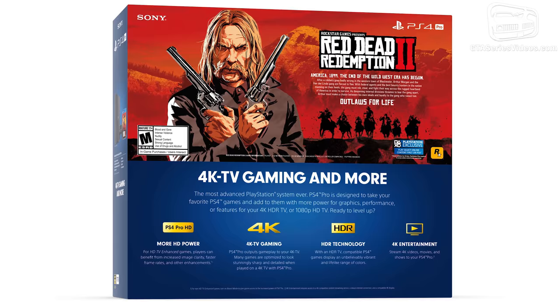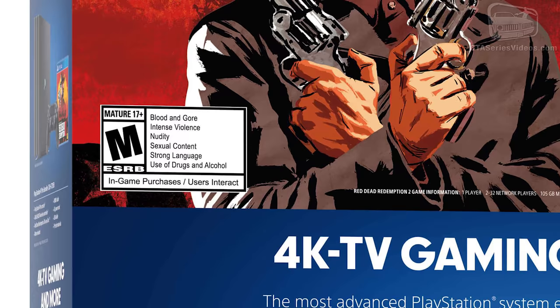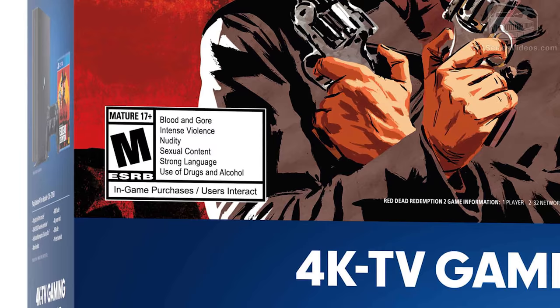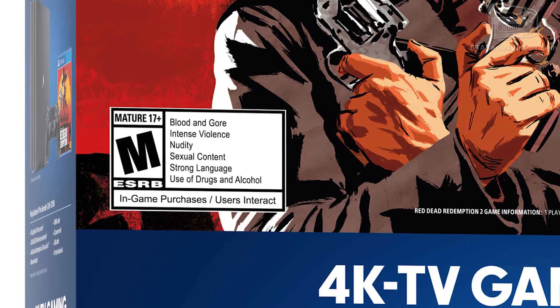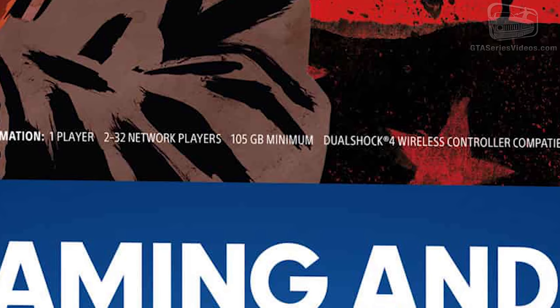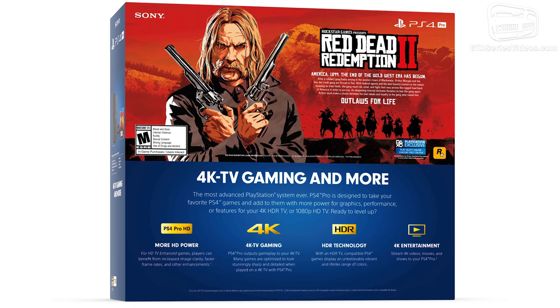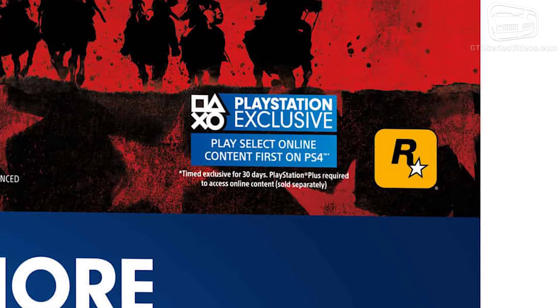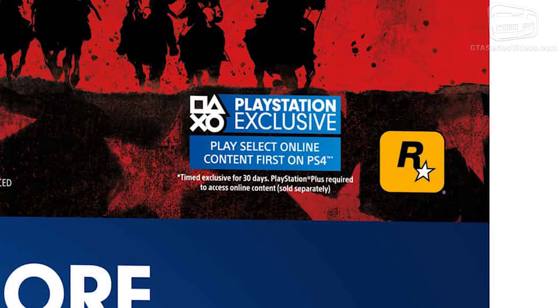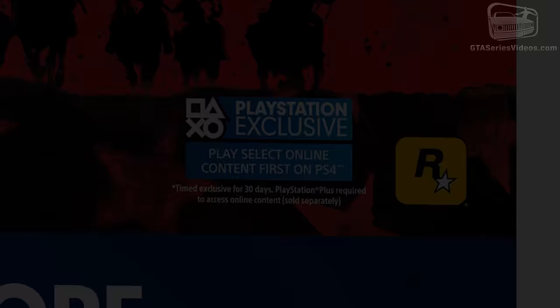Thanks to the images shown by Sony for the bundle edition of Red Dead Redemption 2 with PS4 and PS4 Pro, spotted by Mach1Bud and RDOnlineNews on Twitter, we know that the game has received a classification M for Mature by the ESRB, as the title contains blood and gore, intense violence, nudity, sexual content, strong language, and the use of drugs and alcohol. The game at launch is going to be 105GB, with additional weight added probably by a Day 1 patch and future content for the single player and Red Dead Online. From the PlayStation console box also comes confirmation that some selected content will be available first on PlayStation 4 with a 30-day exclusive before being available to Xbox One players. Exactly what the selected content will be is yet unknown.